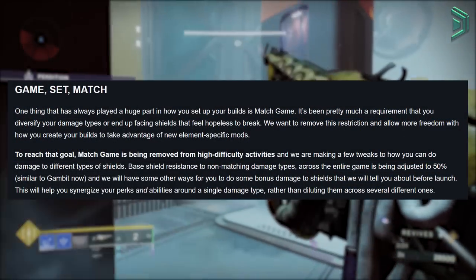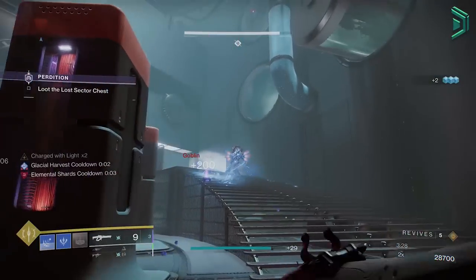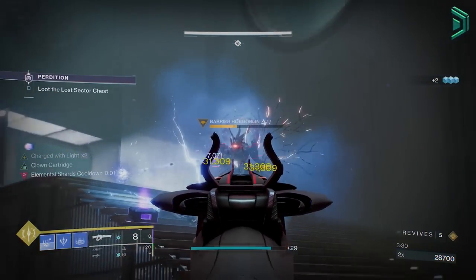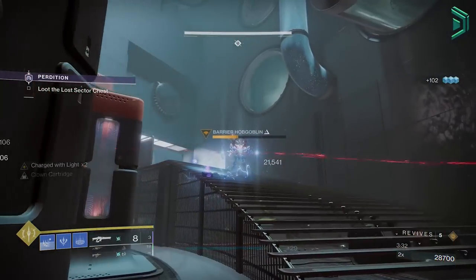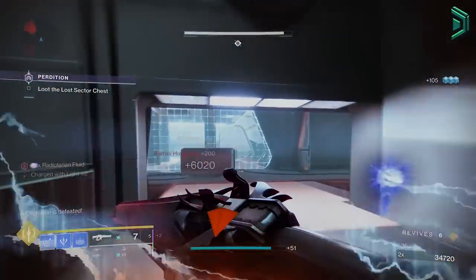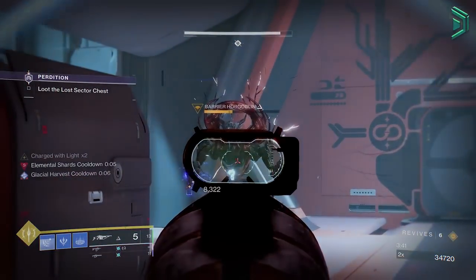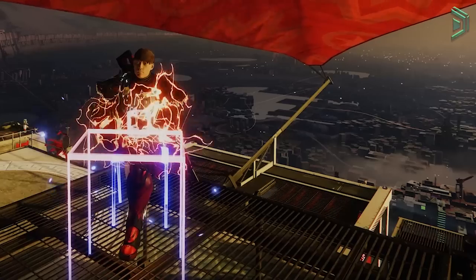There are quite a lot of changes coming with Lightfall, and I think it's going to be great because we'll have more ways to make unique builds. As I mentioned, being radiant and being able to stun barriers is going to be a huge change. This will definitely make build crafting much better with a lot more options — I already have builds that give infinite radiant, so I can definitely see this being a good change coming with Lightfall. What do you guys think?